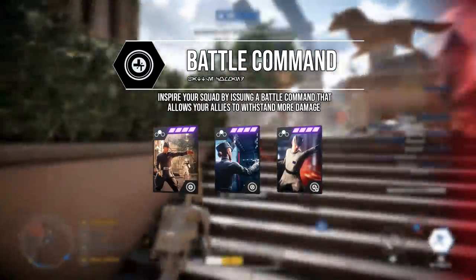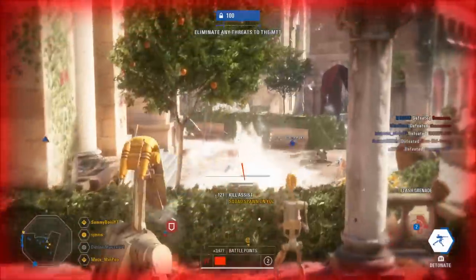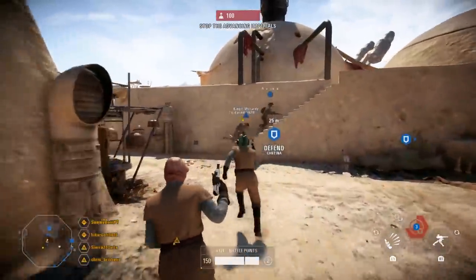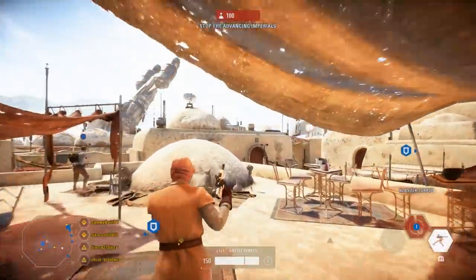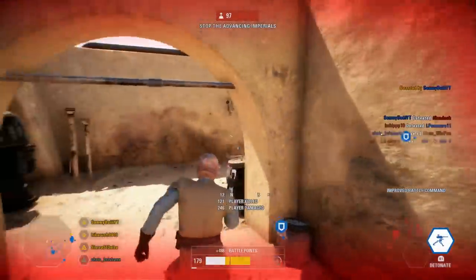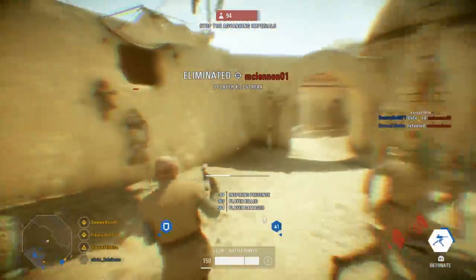The improved battle command has a much bigger area of effect, allowing you to buff more teammates, and it also buffs yourself so you gain that extra 100 HP. The recharge command recharges your teammates' abilities rather than buffing health — it's more team-oriented and also refreshes your own abilities. The blast command refreshes your teammates' blasters and puts the bar into gold overheat mode, meaning they can fire an unlimited amount of blaster bolts without reloading while the bar stays gold — great for holding down objectives. All of these cards also work on yourself as well.